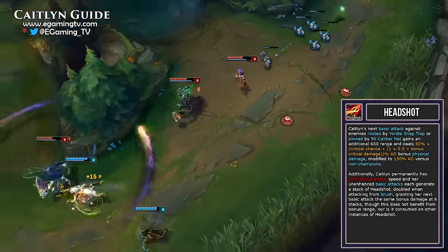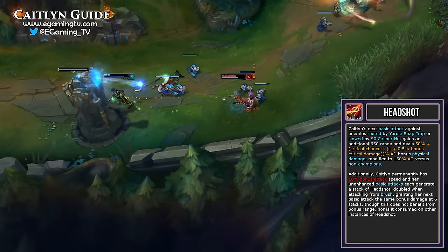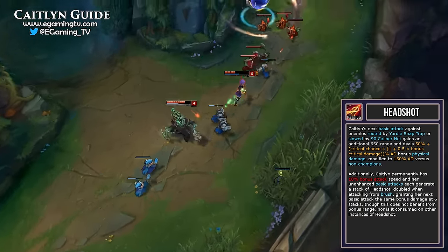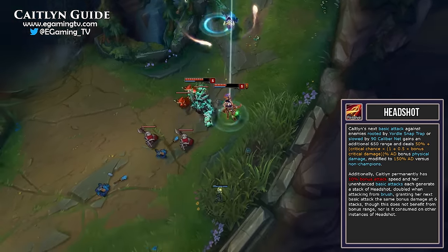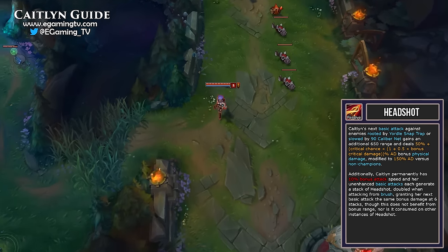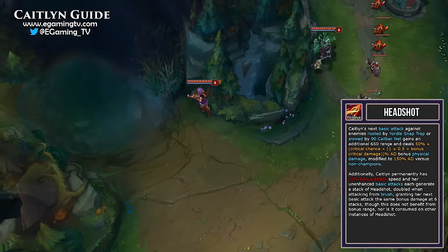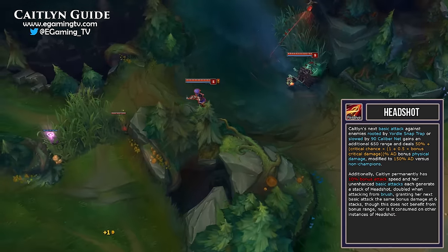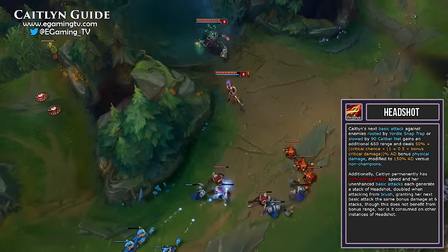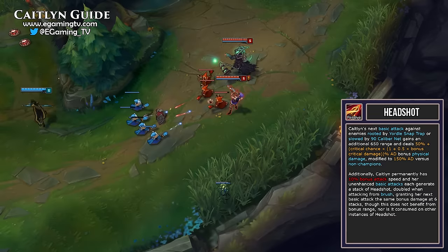Caitlyn's passive is called Headshot. Her next basic attack against enemies rooted by Yordle Snap Trap or slowed by 90 Caliber Net gains an additional 650 range and deals extra damage. The passive also grants 10% bonus attack speed. Normal auto attacks generate headshot stacks, doubled when attacking from brush. At 6 stacks, the next auto attack becomes a headshot with all the bonus damage but not the extra range. This is great in teamfights for burst damage, and in lane you can farm stacks on minions then proc a headshot on the enemy champion — making it hard for them to sustain.